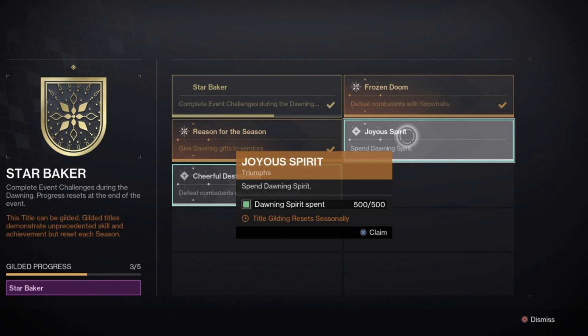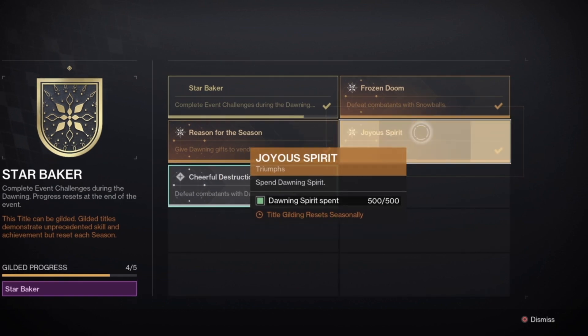Joyous Spirit requires spending Dawning Spirit. Dawning Spirit is used to buy upgrades, and you get up to 380 total when you buy all the Dawning Upgrades. For the remaining Spirit needed, go to the Focus Options from Eva Lavante, where you can exchange Gift in Returns for Dawning Engrams — 10 Dawning Spirit for an Engram, or 25 for a specific focused weapon. That gives you enough Dawning Spirit to spend and complete this triumph.